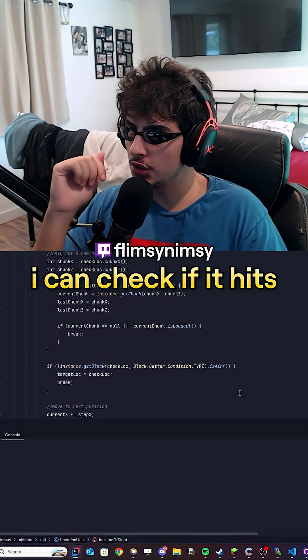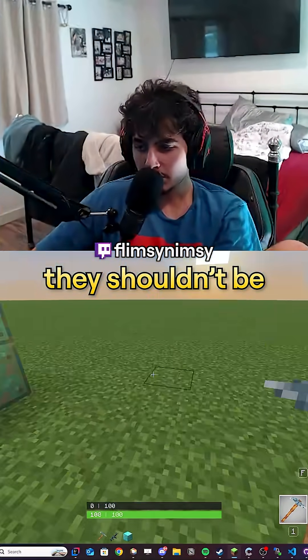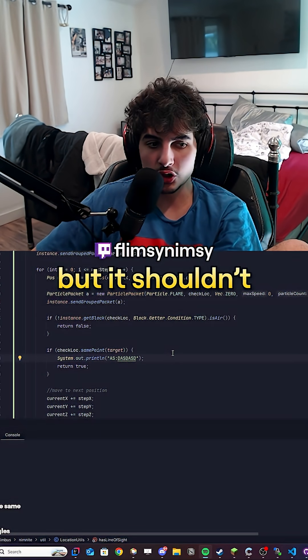Instead of checking for a position, I can check if it hits a player. All of these rays should be pointing towards me. They shouldn't be pointing towards like God. Are you sure you're not using the same angle for all of them? I mean, it looks like it, but it shouldn't.